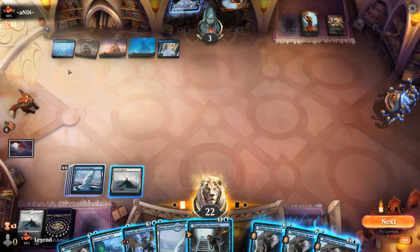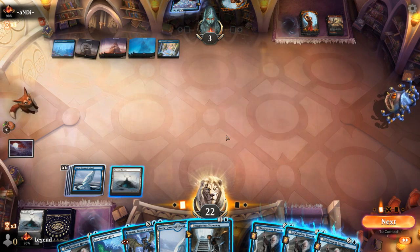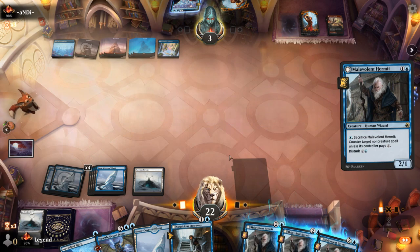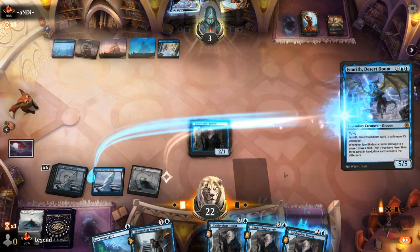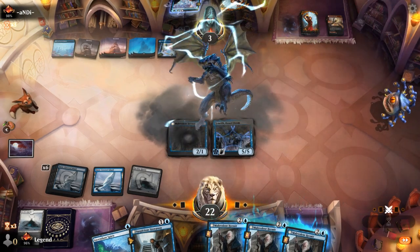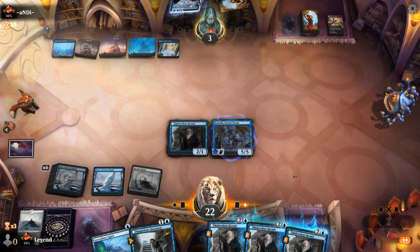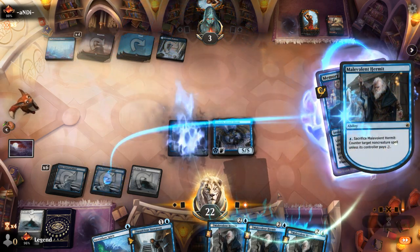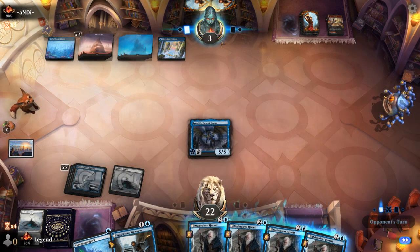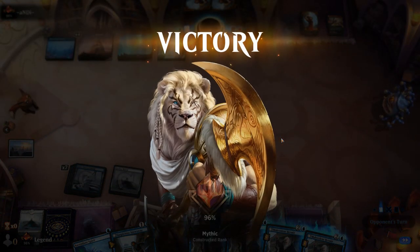Animating Haven doesn't work in the face of Hall of Storm Giants, which means the opponent gets to flashback Deluge and chain together powerful spells. So I play Hermits to potentially counter the Deluge and still play Desert Doom. If they flashback Deluge I'll use the Hermit. If they had flashed back Deluge in response to me playing Hermit, Haven could have closed out the game. GG's — we got there in a hard-fought battle against the Blue-Red Epiphany combo deck. On to the next one.